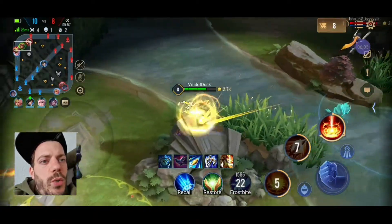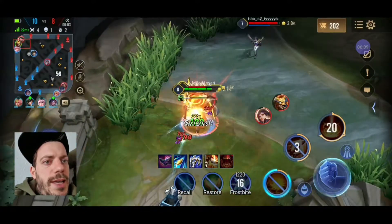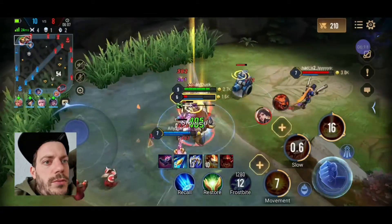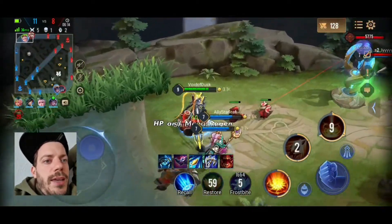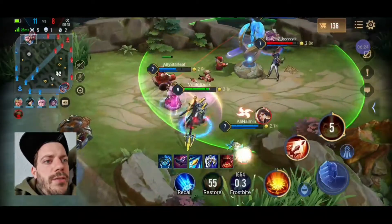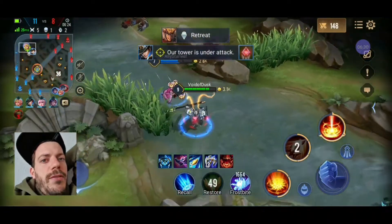I've got Flicker out, which is always a good sign. Now I'm using my ultimate to get some attack speed increase and get through to Toru. It takes a while but it's worth the effort - their tank is gone. And if not for Lindis approaching the scene, I would have tower dived straight for Violet without blinking an eye.